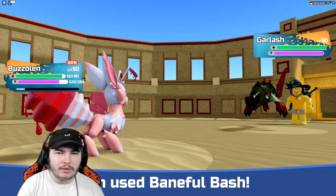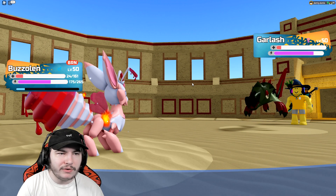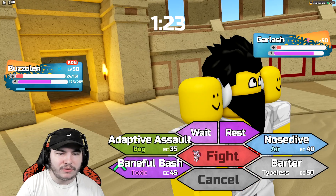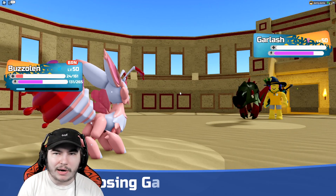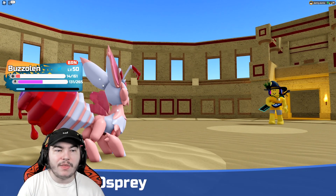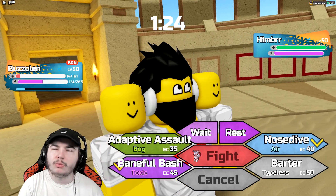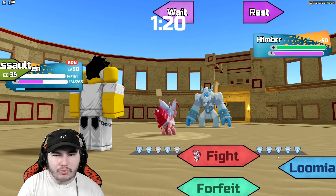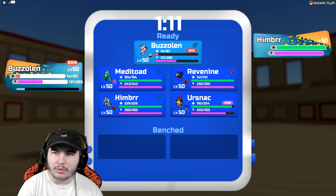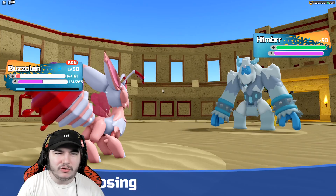Don't really have a great swap in for Garlash but I don't think Garlash can take a hit, so going for Baneful Bash. It won't one-shot but it'll do a lot — come on poison! Vicious Snap won't be enough to KO, so we have two more turns. This is where a Health Amulet would be really nice. Going for Adaptive Assault here. Buzzolun would really appreciate Parasitize in the future — you could replace Barter with it to recover health. Or you could swap out Adaptive Assault, though the stinger damage is nice.